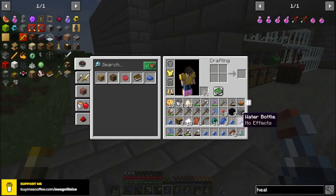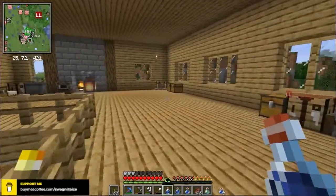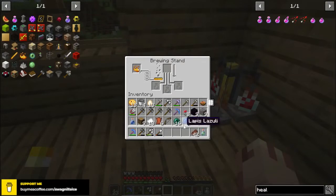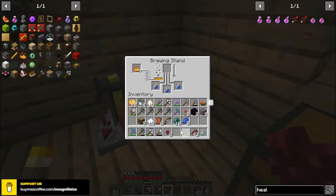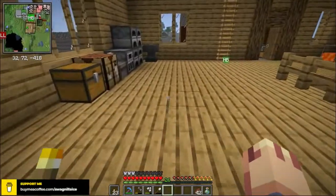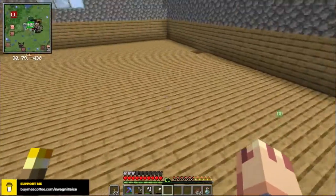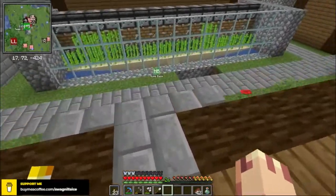So we're going to need potions — healing potions — which means we need glistening melons. The first thing we need to do is make awkward potions. Awkward potions require nether wart. So we'll make 6 and brew up some awkward potions. We're also going to need 2 glistening melons, so we need some gold nuggets and a couple of melon slices. We don't have any melon slices up here in our food storage, so we've got to go all the way to our melon farm and get them.